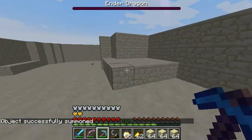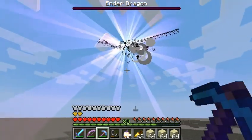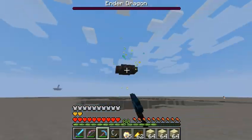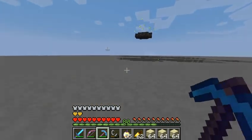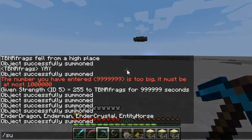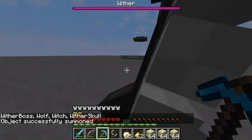I killed the ender dragon because I have this right person in the buff. Now I'm going to show you how to summon the wither boss. This one's actually different, because some people say it's just 'wither', but actually the summon command says 'WitherBoss'.